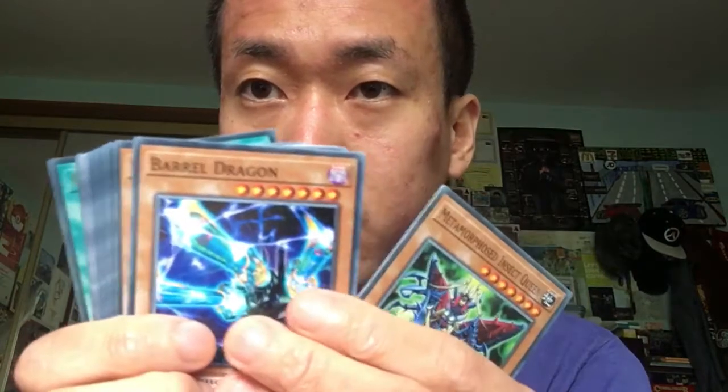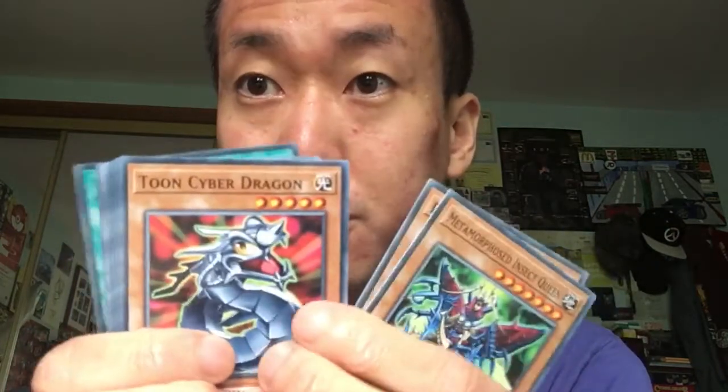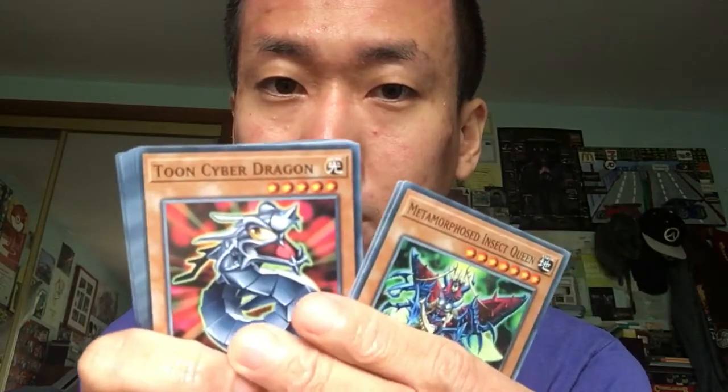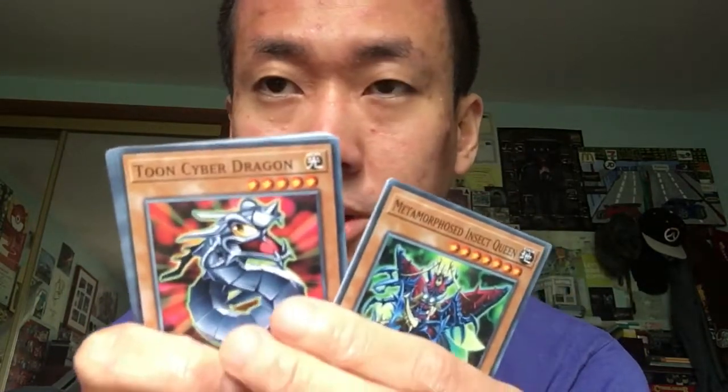Next we're going to open the packs now — I'm really excited. I want to find out what I'm going to get. I'm definitely going to try to buy more, hopefully maybe next week or so, before it gets sold out in shops or online. The commons: we've got Metamorphosis Insect Queen, Barrel Dragon as well. Toon Cyber Dragon — that's the first time they've ever put it as a common; it used to be a rare in one of the packs, either last year or the year before.